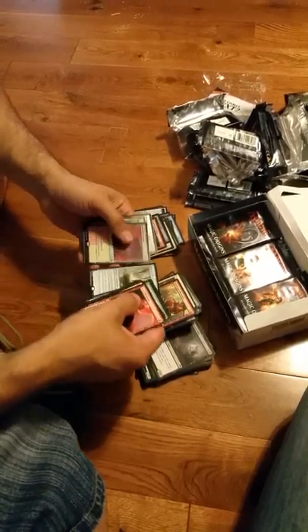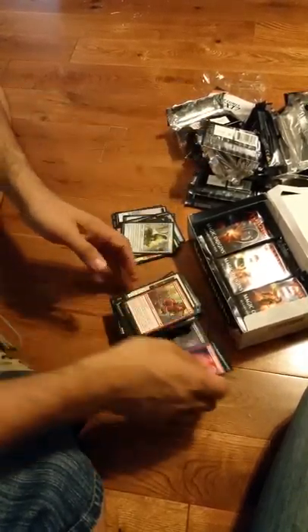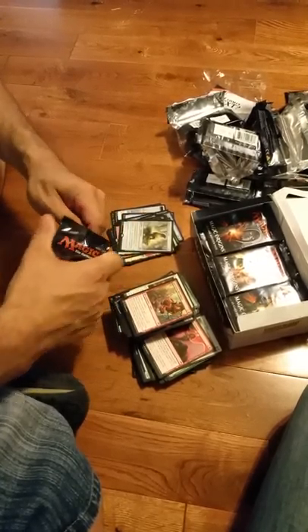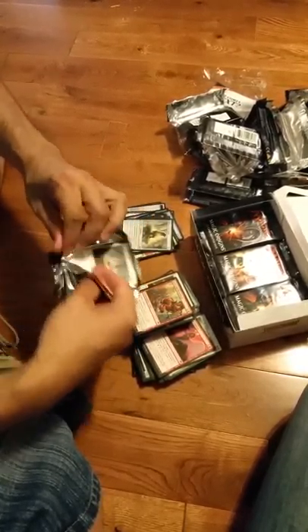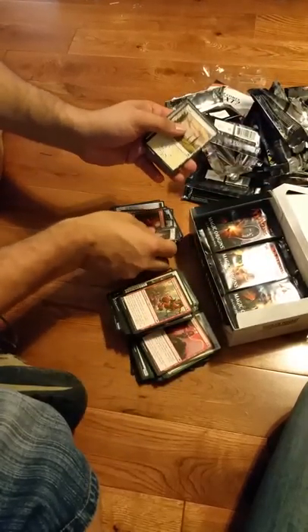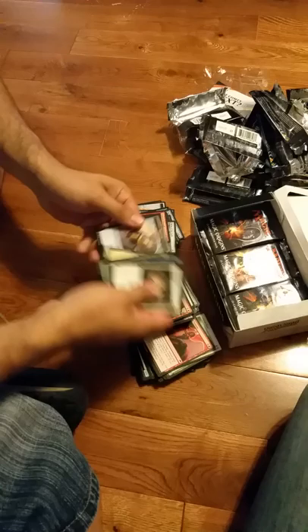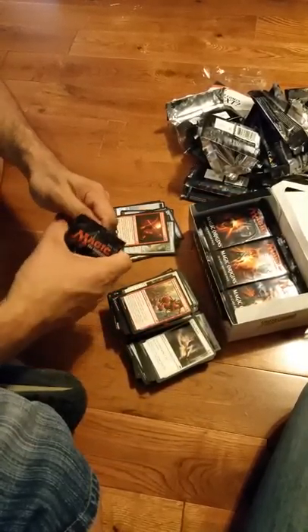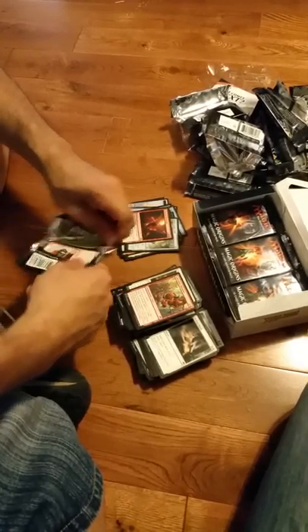Shadows of the Past, Ember Mont Hellion. Noticing all these packs are cut right in the center — they've already been cut. Foil Battlefield Forge. That's cool. Two foil rares in the box and I'm only probably about a third of the way in.